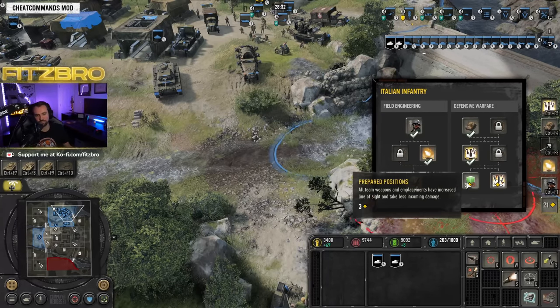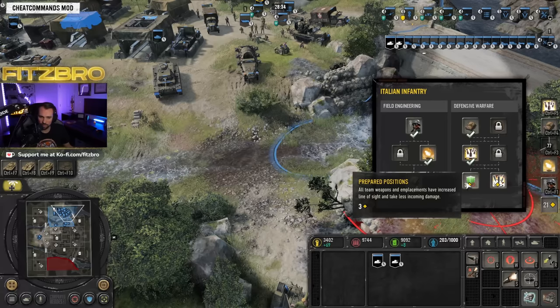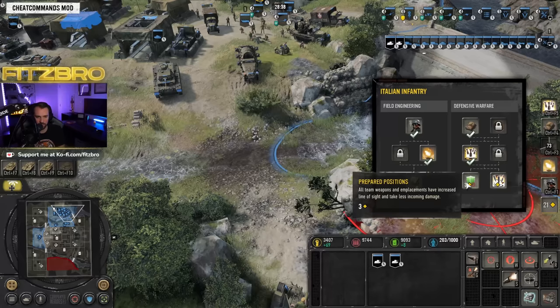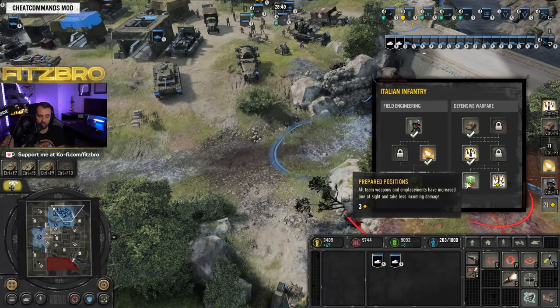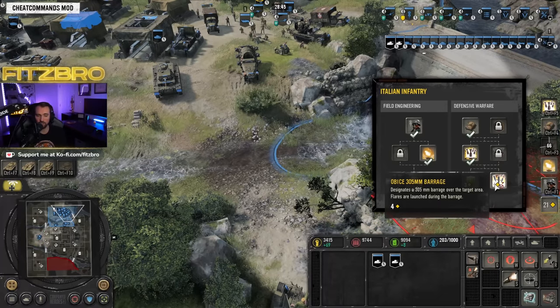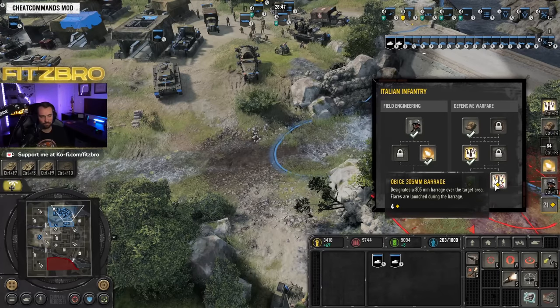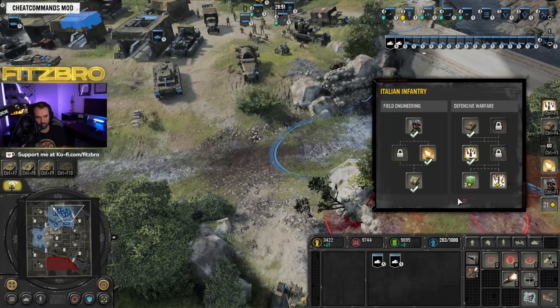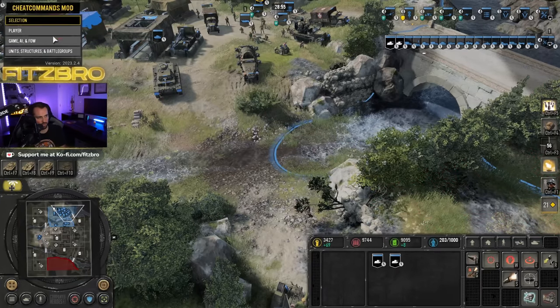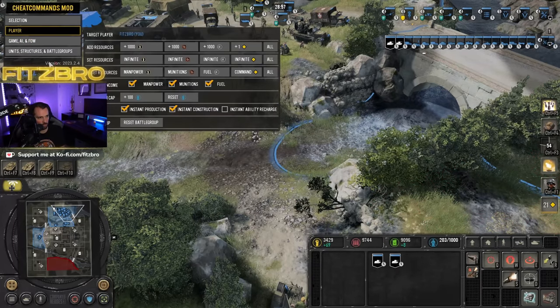I typically go with Propaganda War instead of Register Artillery. Last but not least you've got Prepared Positions — all team weapons and gun emplacements get increased line of sight and take less incoming damage. Or you can get the 305mm barrage of a target area, which does a huge barrage with flares launched during it as well. Italian Infantry is definitely my favorite battle group — let's look at the others.